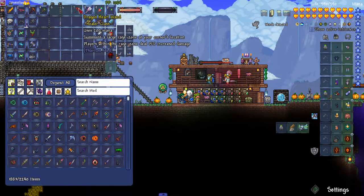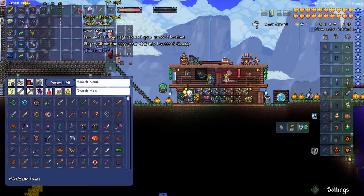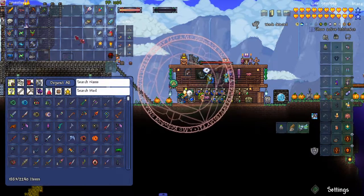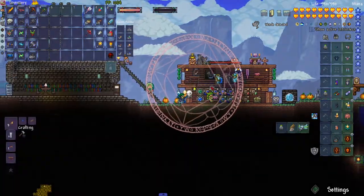The dragonheart - I keep meaning to use this and I never do. It summons a large rage zone at your cursor's location - players within the rage zone deal 15% increased damage. And it affects my minions while I'm inside the area.